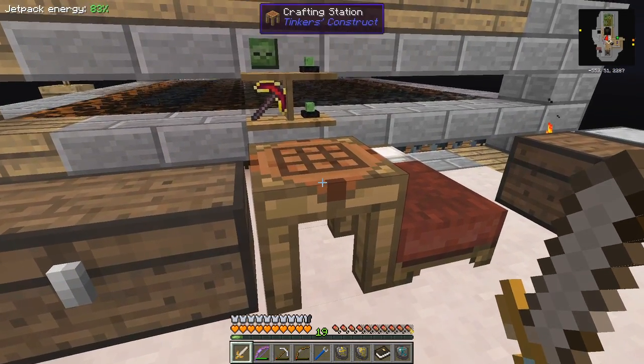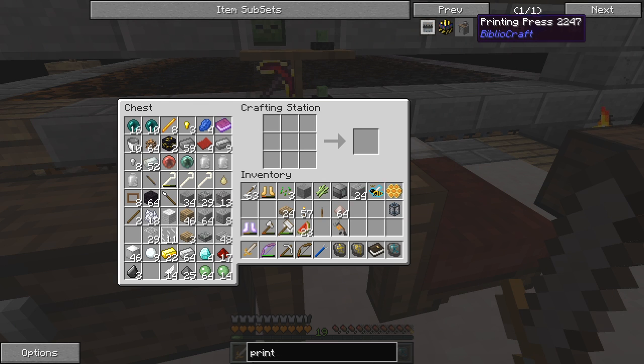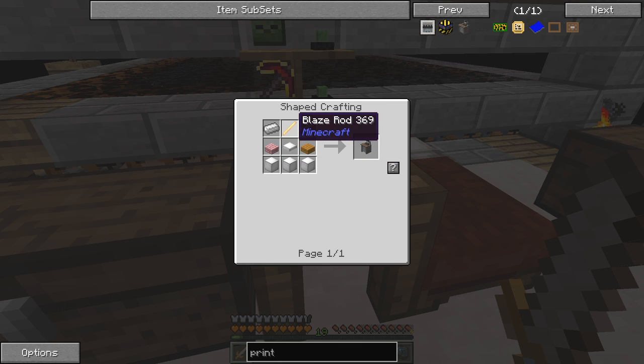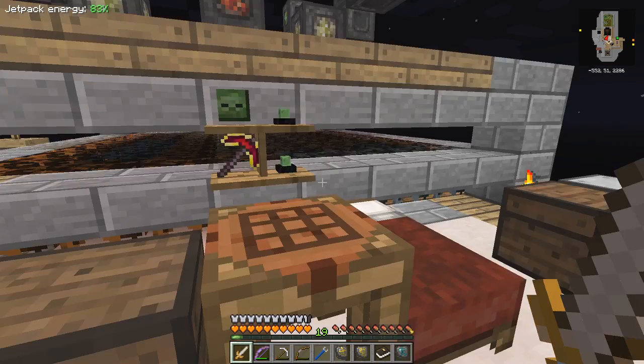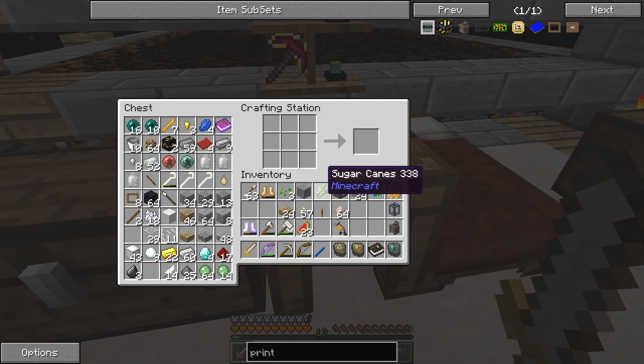The next thing to make is a printing press. Let's have a look — how do we do a printing press? It's from Bibliocraft. So it's blocks of iron, one weighted pressure plate, two iron ingots, a blaze rod. We have most of that stuff already — we've even got one of those, that's amazing! Let's take some blocks of iron — I've got plenty of those. We need an iron pressure plate — that's just two ingots — one blaze rod, and these must be ingots at the top.